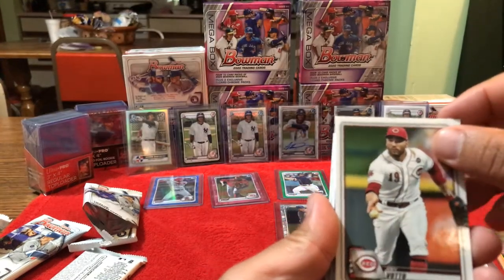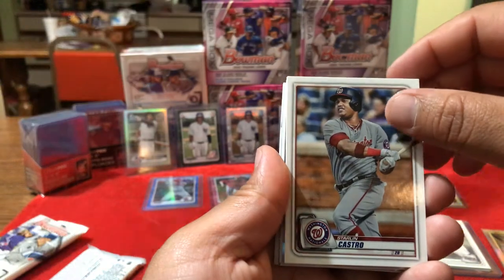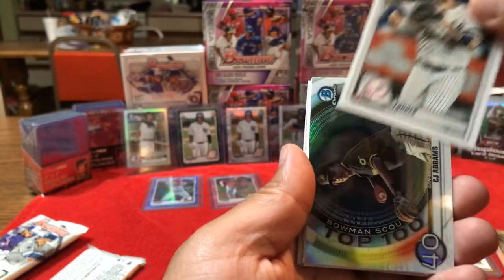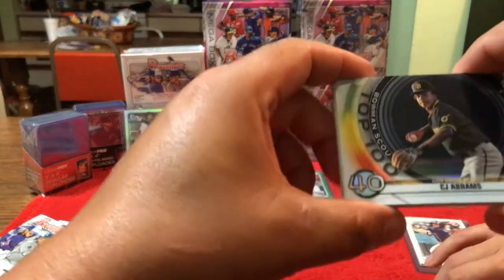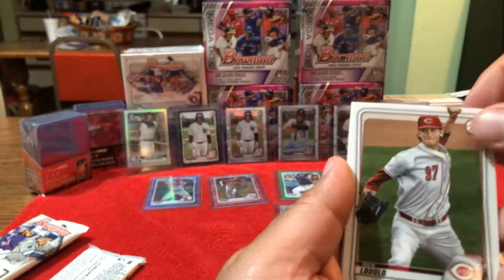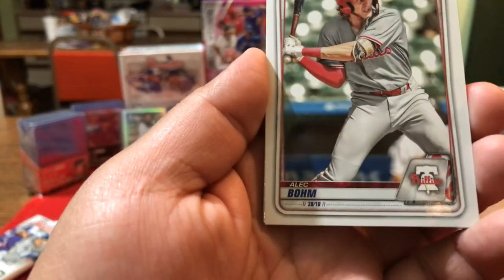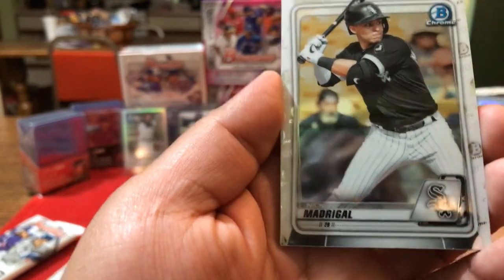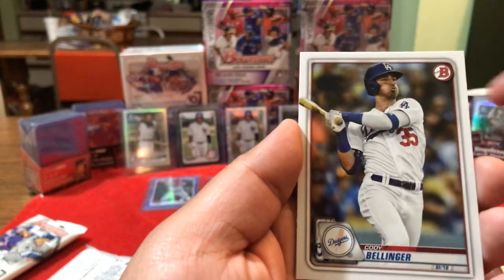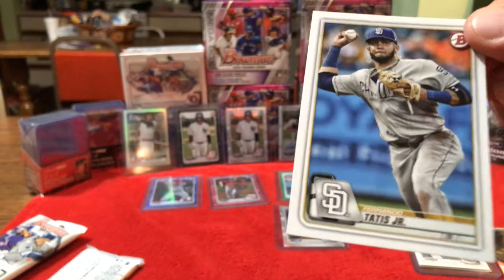Joey Votto — another good player. Starling Marte — decent player, he was with the Cubs, which we root for dearly. Gabriel Torres, good ball player — we saw him at spring training in Florida. We got another top 100, number 40, CJ Abrams Chrome, nice. Nick Lodolo. Christian Javier. Alec Boone. Nick Madrigal Chrome and Miguel Amaya Chrome — I think he's going to be good. Cody Bellinger, another great player. Jeff McNeil. Fernando Tatis Jr., good ones.